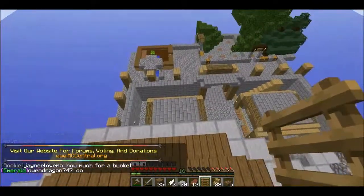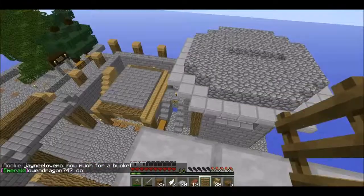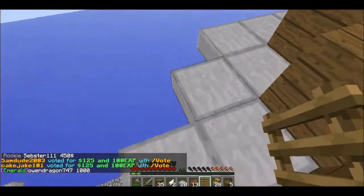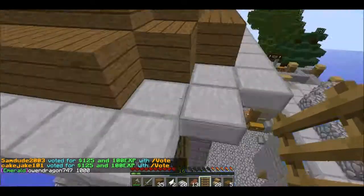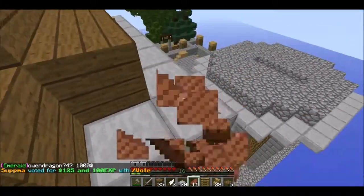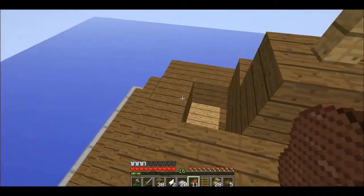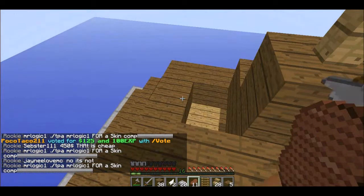Remember this is not going to be it for the castle — we're going to have a bit more back here. You went AFK cobblestone farming? How do you make a trapdoor? It's just six wood — bottom two rows filled up with wood on a crafting table.